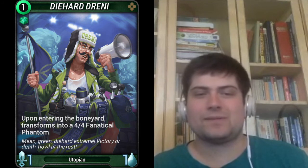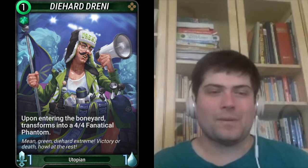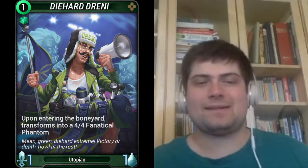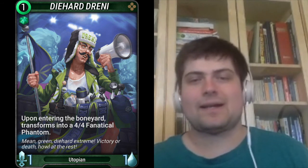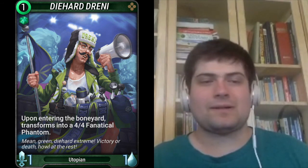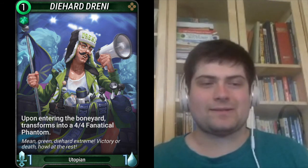I also don't think you'd want to play this with Hopeless Necromantic, as generally she wants something bigger than a 4-4. Maybe the best way to play this is in an aggressive Journey of Souls deck, just so you can get out cheap stats. I think it would be a lot better for that if the Fanatical Phantom token costed 1 mana instead of 2.